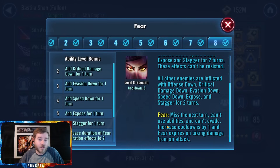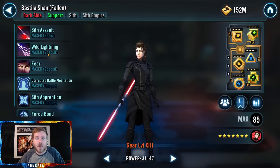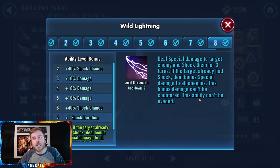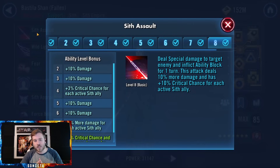Fear is defined here since she was the first character to have it: can't use abilities, can't evade, cooldowns increase by one, and fear expires when taking damage. Even if you punch them during fear, they'll lose a cooldown. Wild Lightning should be used situationally — I only use it if I really need shock on someone, or to cause Malak to taunt. Otherwise save it to target someone that already has shock, and then it turns into an AOE that hits pretty hard and can't be countered or evaded.